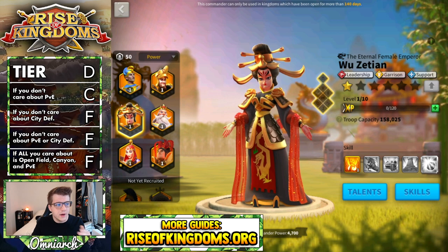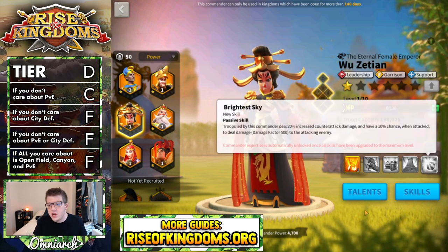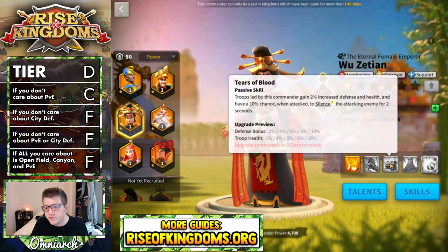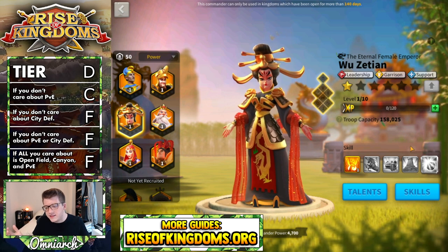Not only does she get outclassed by other garrison commanders in the late game, but you do kind of have to expertise her. You could argue you could do like a 5511 or a 5151 or something along those lines — maybe for a free-to-play city garrison. And if you do happen to be in a kingdom that wins KVK two and you get her for free, that's great. But at the end of the day, to really get her being OP in those garrisons, you have to expertise her because the counterattack damage is huge, the extra damage factor is really, really nice, and you just need that last skill at five for that extra skill damage. There's really not a skill here that you can afford to miss out on. So because of that, she is in my opinion a D tier investment.